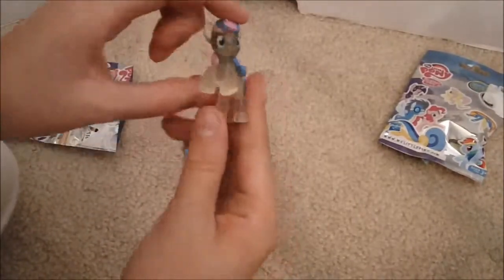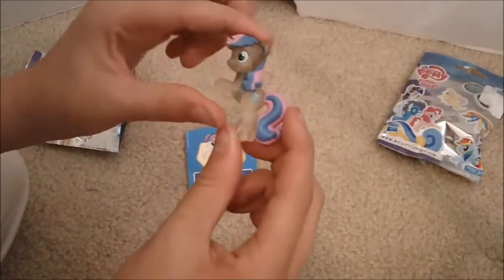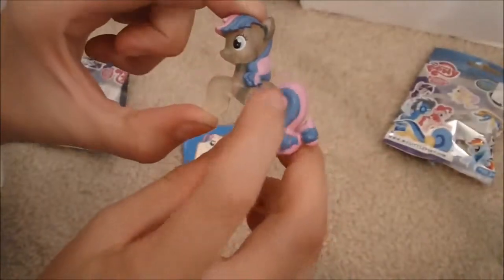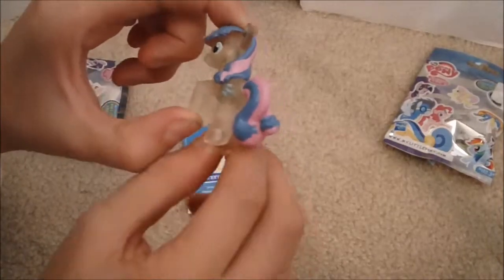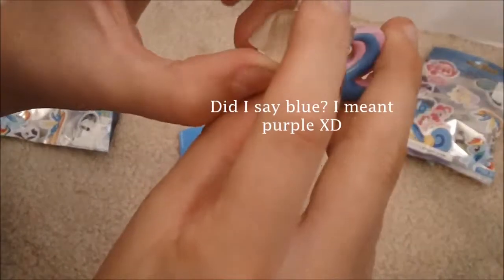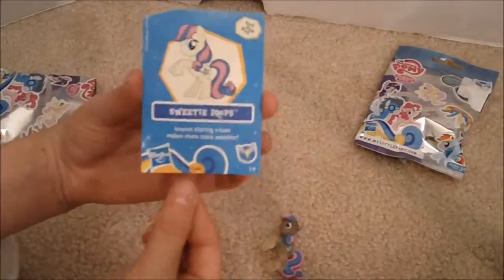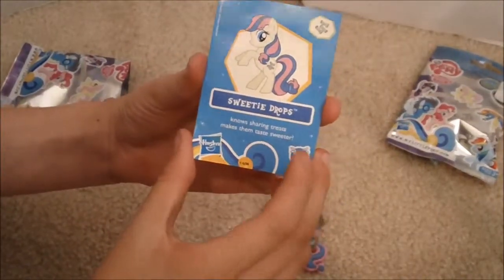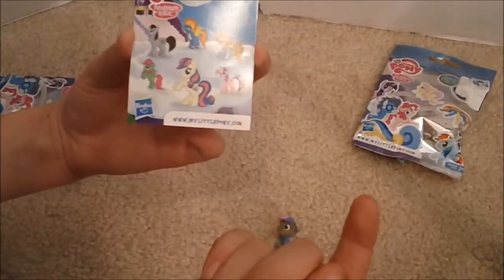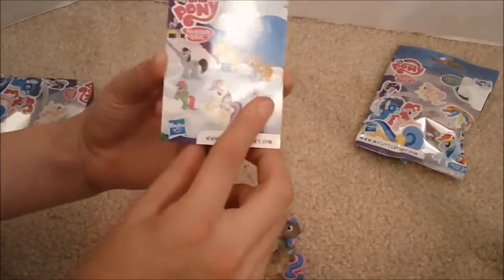She's adorable. She has Apple Jack's mold, obviously, but she's so cute. She has a clear body and she has little candies on her cutie mark, and then her tail is painted with blue and pink. And that's really cute. She has green eyes right there. And then this is her card — all the ponies come with cards. This is Sweetie Drops' card. I have not known anyone who's collected, who's like gotten these, so I'm kind of skeptical about that.